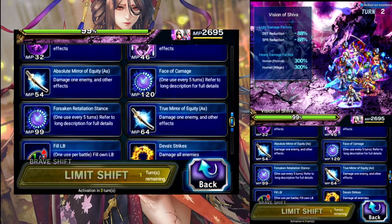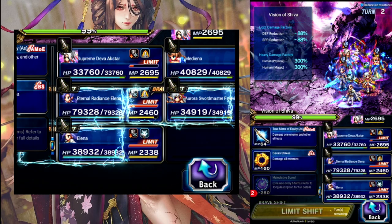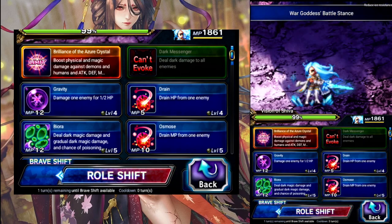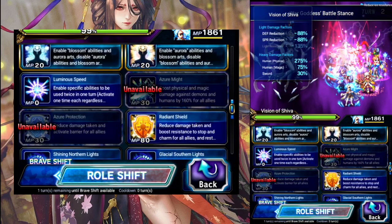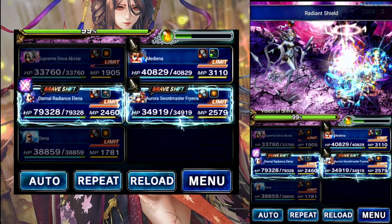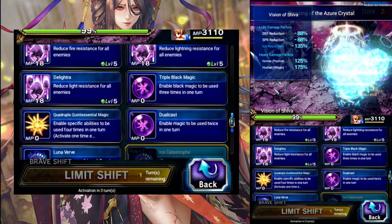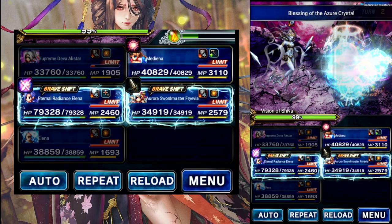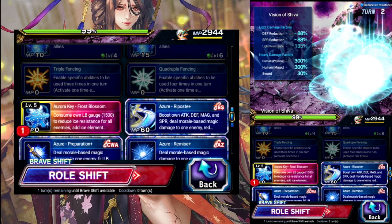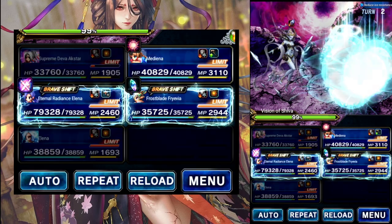Axstar turn 2 — we're going to start unlocking, so we're going to do Carnage, Skull, and Battle Stance. Elena can do base limit for modifier. Other Elena, we're going to shift, and we're going to Radiant Shield for stop resist, and then we'll just do some stat buffs with Azure. Medina — we'll just quad on our Ice Chaos Wave Awakened. Fravia can go to the base — we're going to do her Ice Field for the better ice boost, and then we can just triple on her Chaos Wave Awakened.